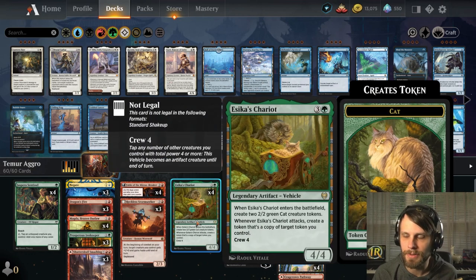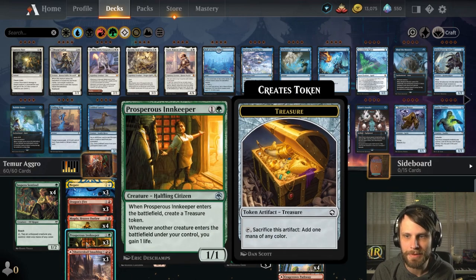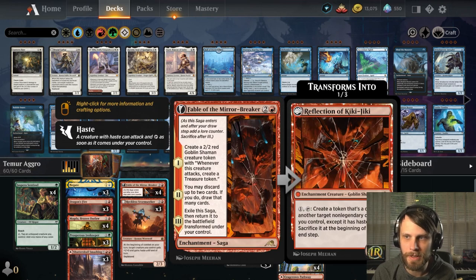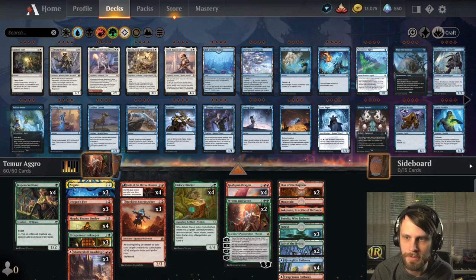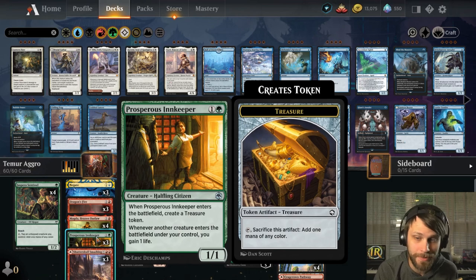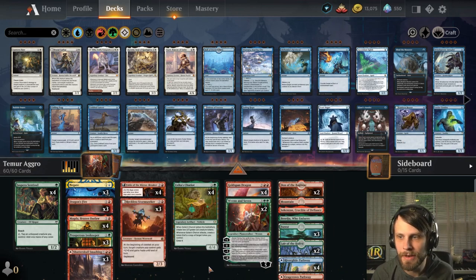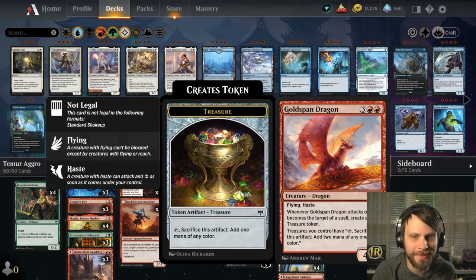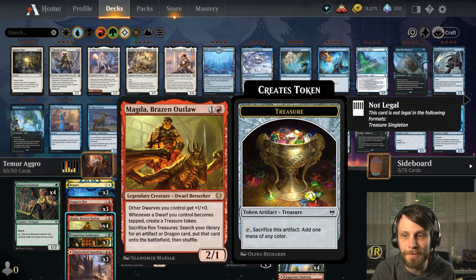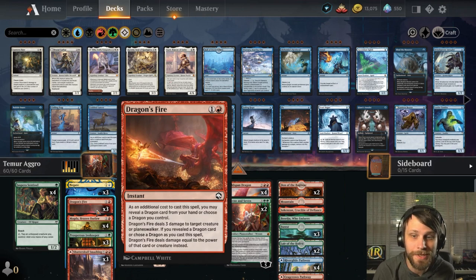Azteca's Chariot is just a powerful card in general, able to copy a lot of tokens, which is really helpful for our deck because we do have a lot of tokens. Prosperous Innkeeper giving us treasure tokens, Magda doing the same. And then Fable of the Mirror Breaker giving us that 2-2, all of which can do quite a bit for us, and then we can use the Reflection of Kiki-Jiki if we so choose. We do have Reckless Stormseeker — this is going to give us haste on a lot of our stuff and get us in for some attacks really quickly.